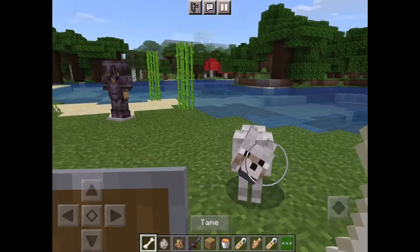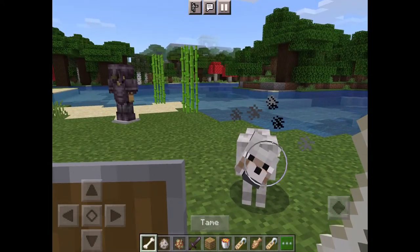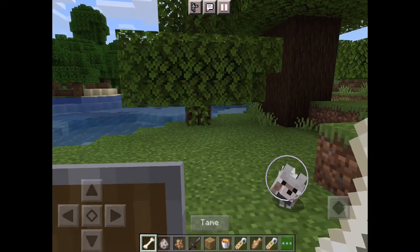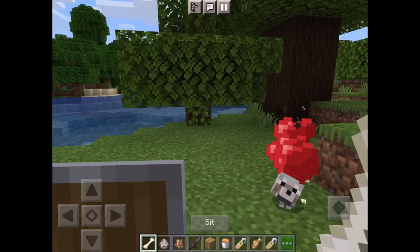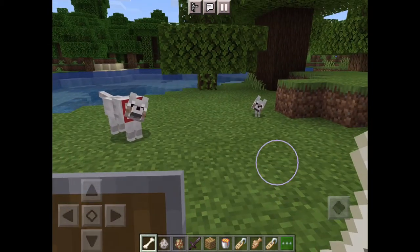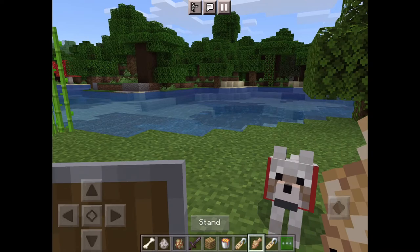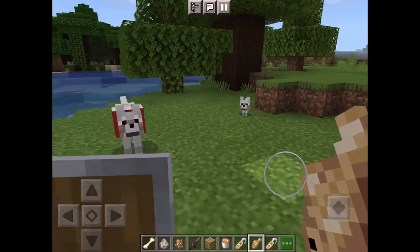Quick video on how to tame a wolf. You need to find a wolf and you need a bone — that's it, not meat, just a bone from a skeleton. Meat will just heal them or give them those hearts.